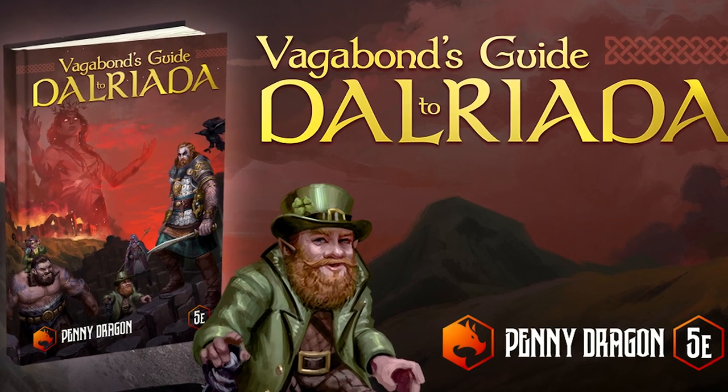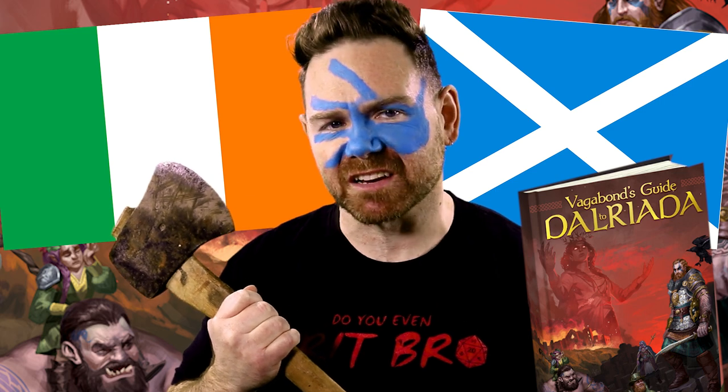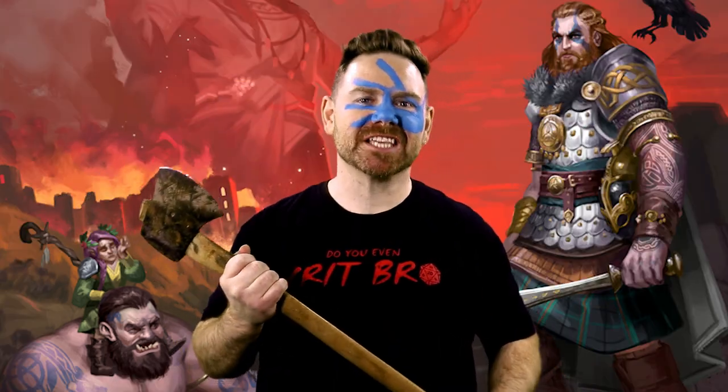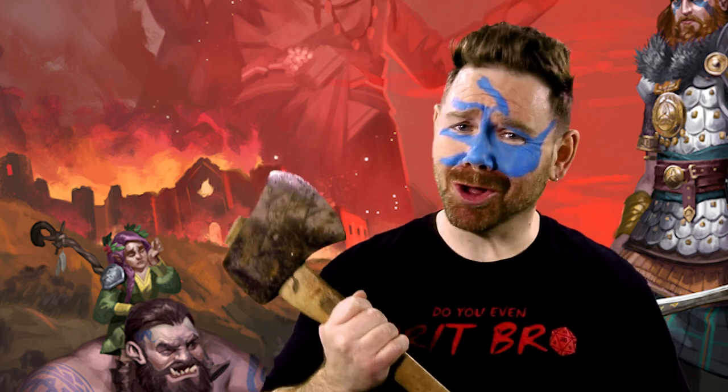It's your quintessential D&D 5e Celtic inspired campaign setting. Imagine a world inspired by a kingdom of yore that had one foot in Ireland and another in Scotland — that'll give you Del Riada, a realm of two joined by the Irish Sea. This tome is steeped in Irish and Scottish mythology, especially since it's being developed by a team of Scots and Irish — they're as close as you'll get to a gang of leprechauns in real life.